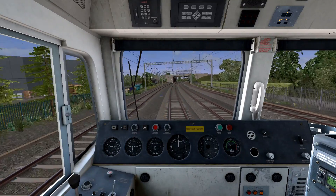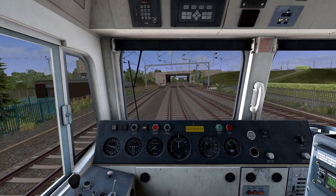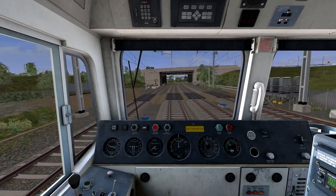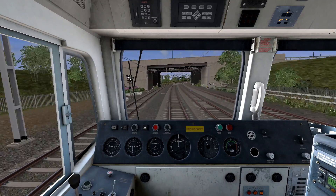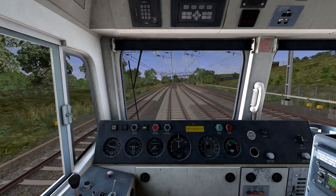Shortly the line should go to three tracks, where you have the down main, the up fast and the up slow. This part here is kind of a bottleneck. I wonder why Network Rail didn't upgrade this to four-track.